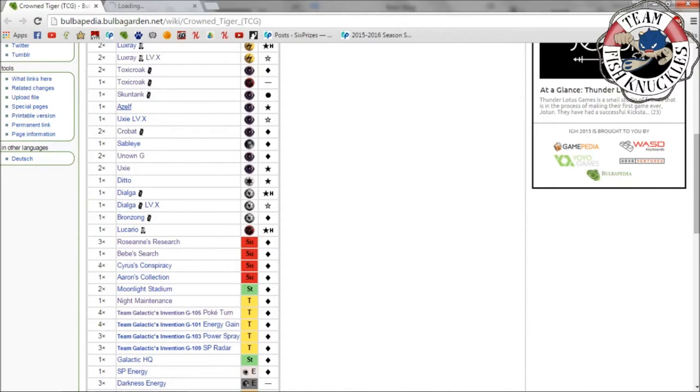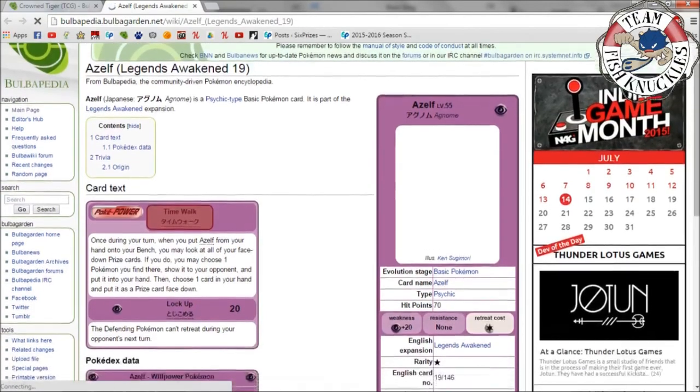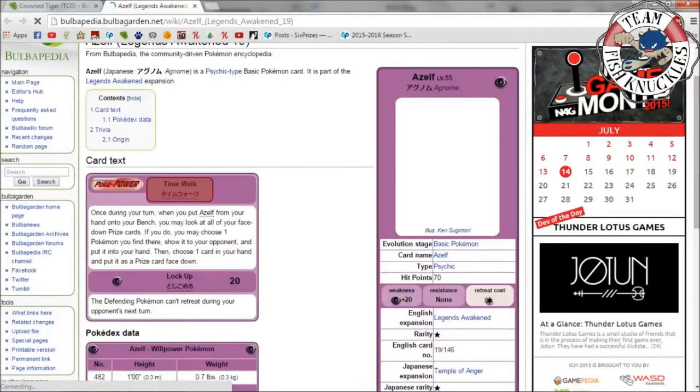Next we have Azelf, another great card that saw a lot of play. Once during your turn when you put Azelf onto your bench, you may look at all your face-down prize cards. If you do, you may choose one Pokémon you find there, put it in your hand, then choose one card in your hand and place it face-down as a prize. If you memorize your prizes, you can make sure to take the right prize card when you take a knockout. Lock Up does 20 and the defending Pokémon can't retreat during your opponent's next turn.